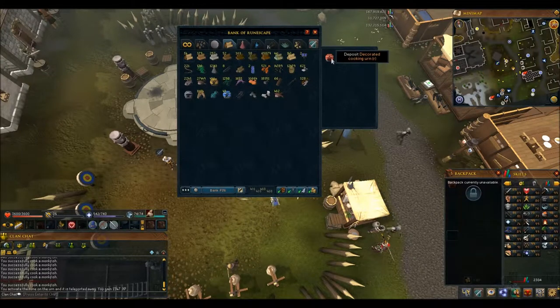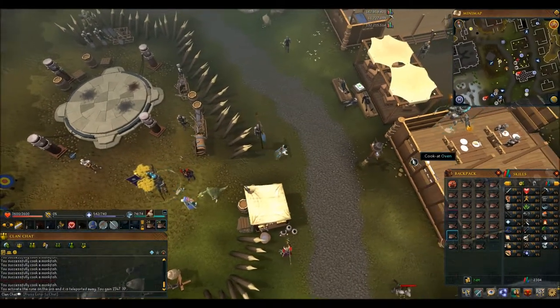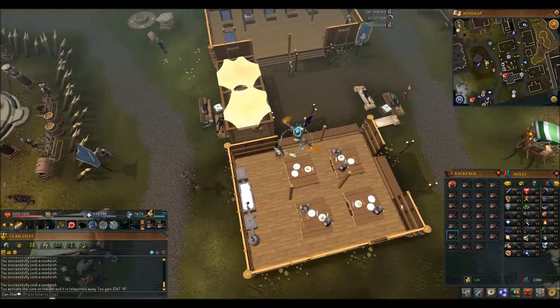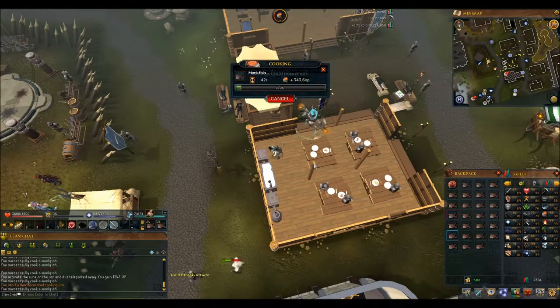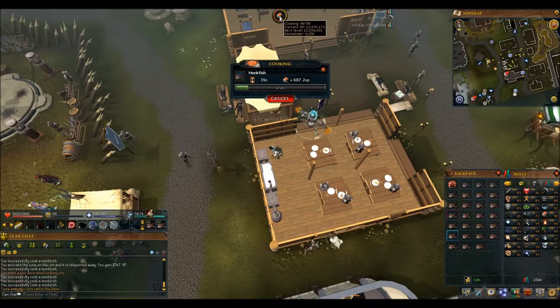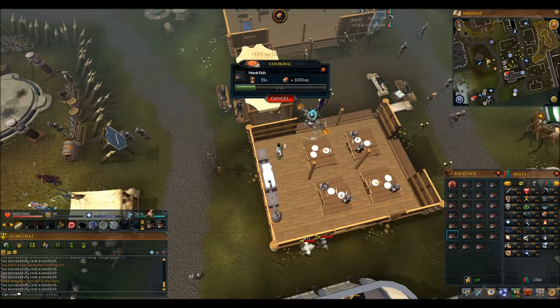I've been using these cooking urns, cooking 26 at a time because that basically fills the urn halfway. I just run back and forth and cook - it's pretty straightforward. I keep the avatar kind of parked back here so it doesn't follow me back and forth and get in other people's way. Pretty straightforward.